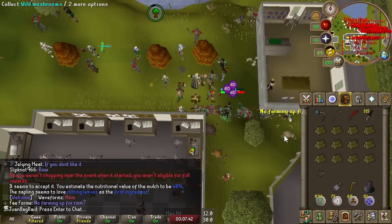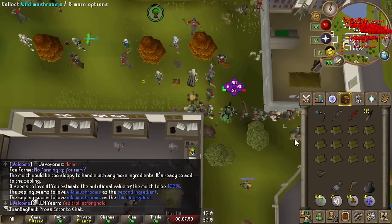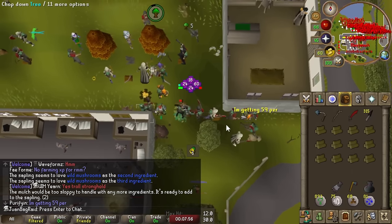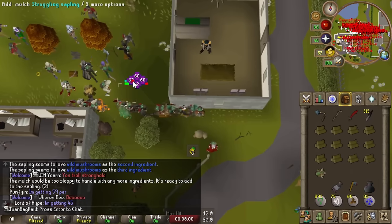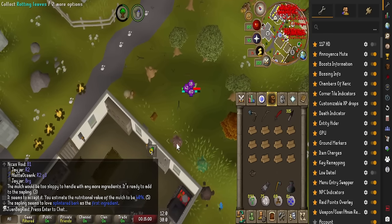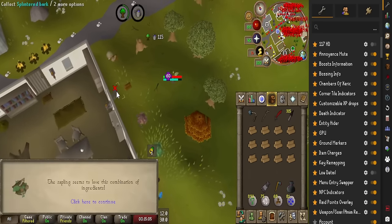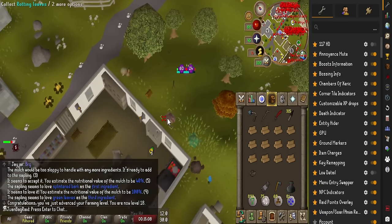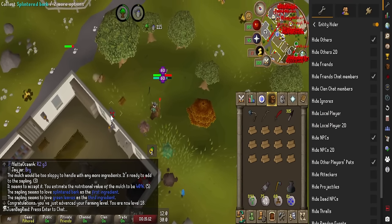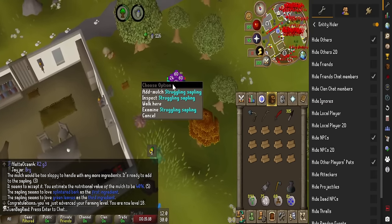Our first forestry event, boys. We can't really hop around anymore since they patched the French chat hopping shenanigans. It's not too bad because there's so many people here so the event should be spawning all the time. Entity hiders are definitely recommended for this because it's so hard to see anything. Oh, this is also farm XP - that's insane! Looks like we'll get some cheap farm XP along the way when we get an event like this.